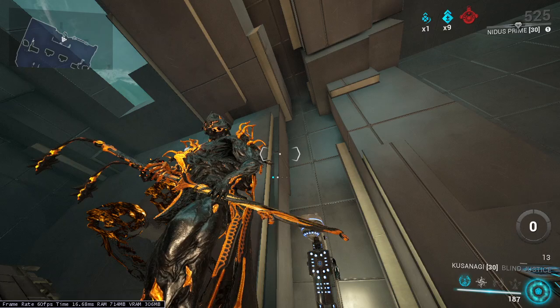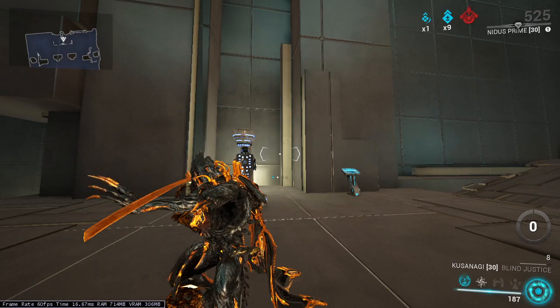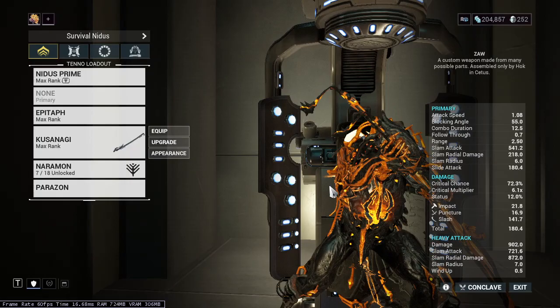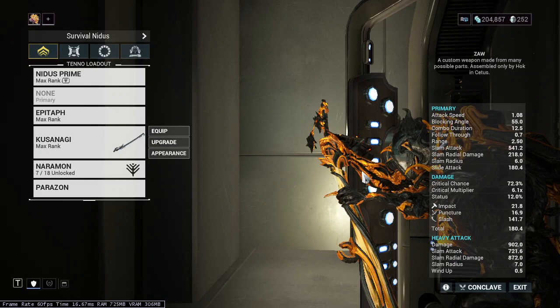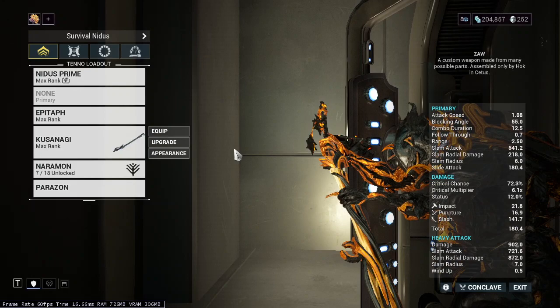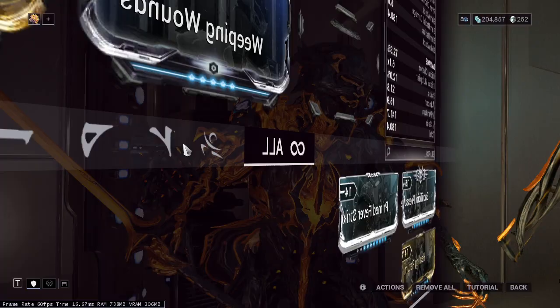Hello everyone, today I'm going to be showing you a build for the best saw in the game: the Sepfan Nikana. The parts I've used to make this saw are the Pay Grip, the Sepfan Strike, and the Valjeet 2 Jailink. This gives us a lot of crits, attack speed, and basically just crits and attack speed mostly. This is a slash-heavy weapon.